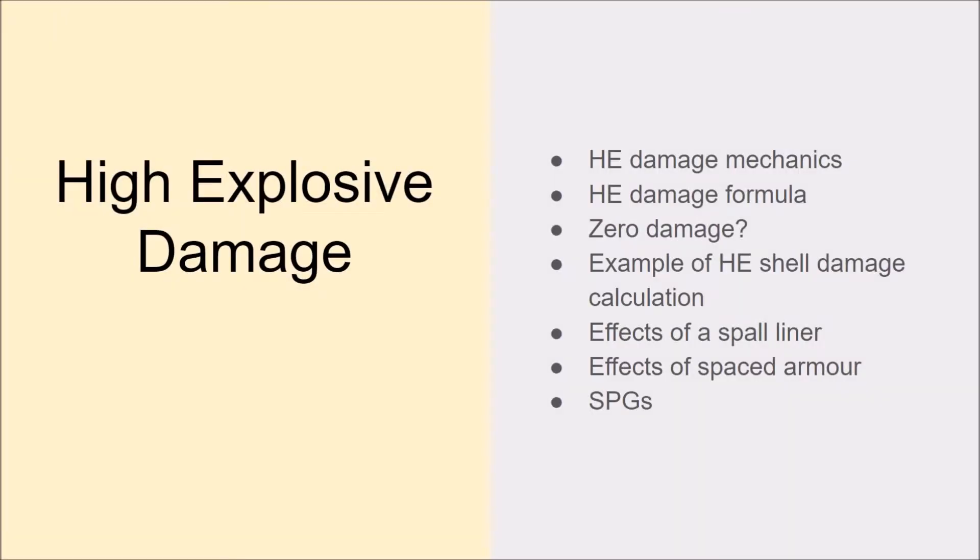What we're going to do is go through a few different things. Firstly, we've got the high explosive damage mechanics themselves — qualitatively, descriptively, what do they do? Then the high explosive damage formula. We'll ask: can you get a situation where a high explosive shell does literally zero damage, and how likely is that scenario? We'll look at an example of high explosive shell damage and try to calculate it using an in-game example. Then we'll look at the effects of the spall liner, spaced armour, and briefly mention self-propelled guns at the end.